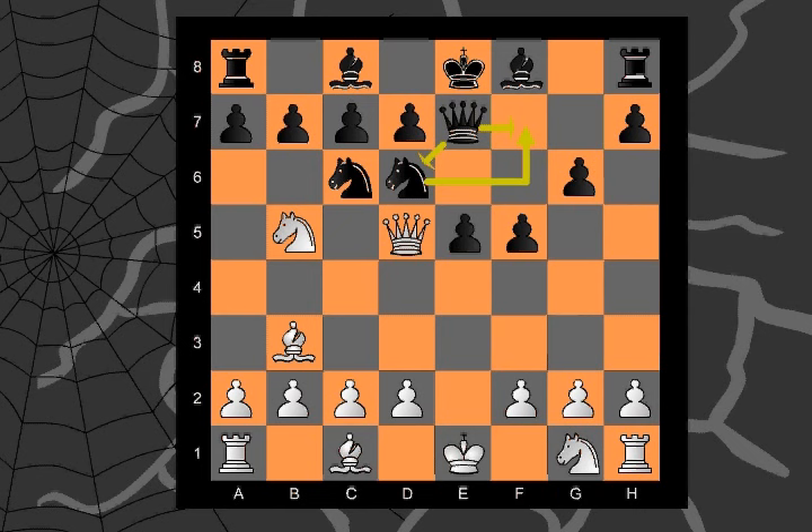Frank thought about tactics and remembered them well. He saw something he wanted to do. There's a powerful fork out on the board — he sees it, but tell me, do you? It is knight to C7. A fork is attacking two pieces with one. Drack's king is in check, so he must flee the threat, and Frank scoops up the rook. Oh, what fun!